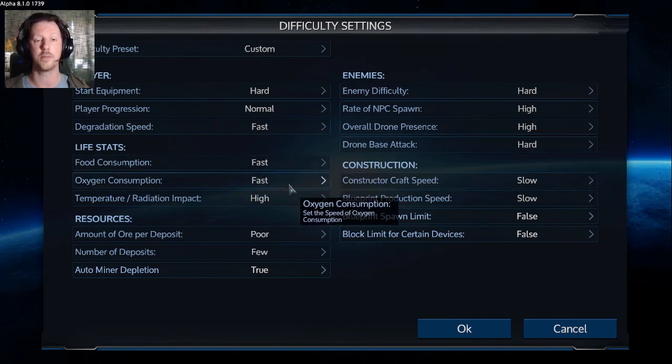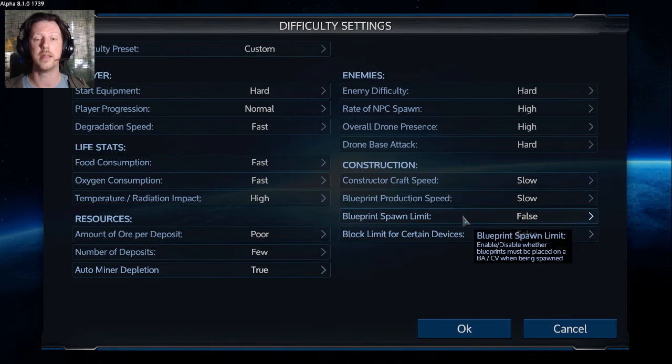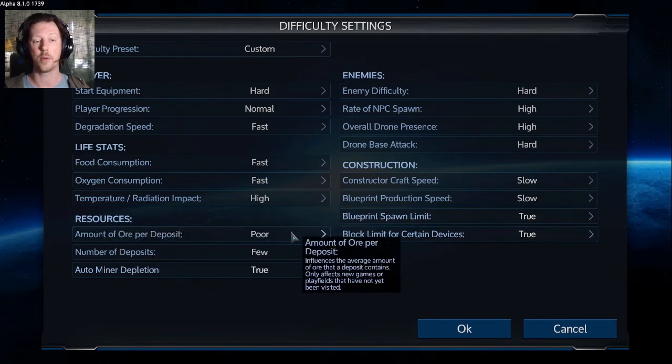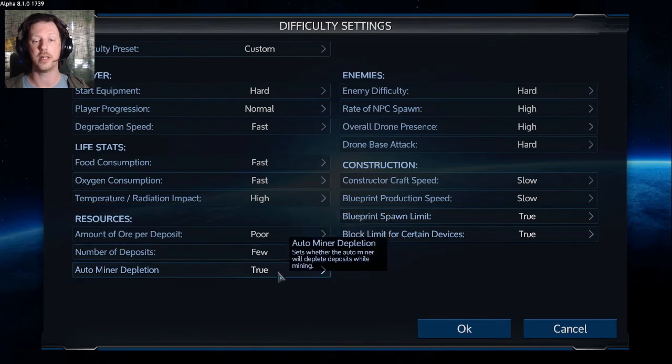Food consumption is fast, oxygen consumption is fast, temperature radiation impact is high. Blueprint spawn limit is set to true and block limit for certain devices is set to true. Amount of ore per deposit is poor, number of deposits is few, and auto miner depletion is true.